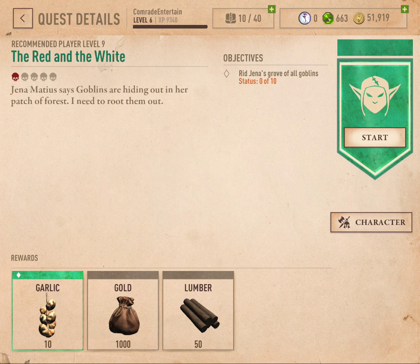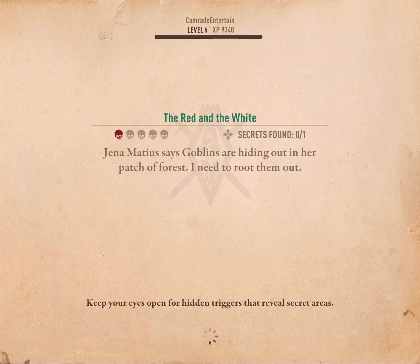Level 9 recommended, only one skull, so shouldn't be too hard. Jenny Matias says goblins are hiding out in her patch of forest, I need to root them out. Red Jenny's scroll for all goblins, 0 out of 10. So just enough, let's get started. We also have one secret room to find, so I'll put that in the description as usual.